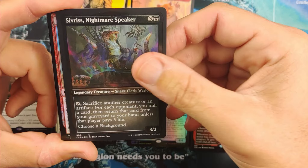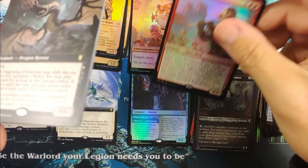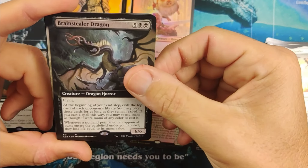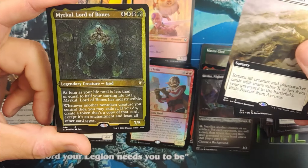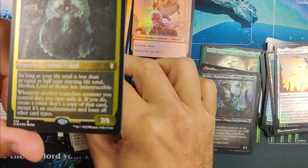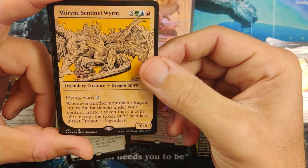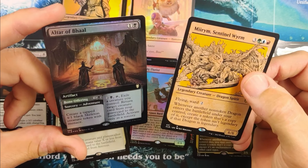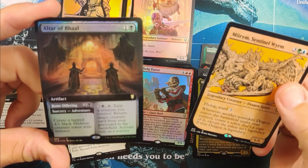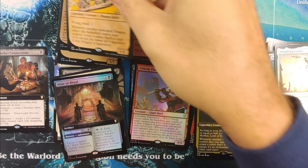Siviris Nightmare Speaker. Cool — Brainstealer Dragon. Ascend for Aperis, this is a really nice card. You got a Merkle Lord of Bones. Miriam, Sentinel Wyrm — getting lots of play in the alt art. And an Altar of Ball — this is a pretty cool card too. Really nice. So we're doing pretty solid.